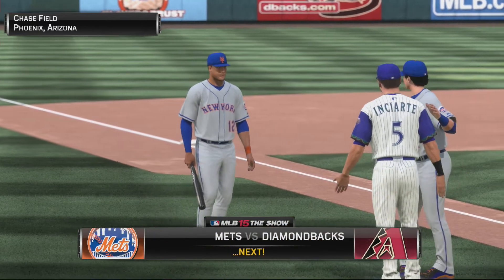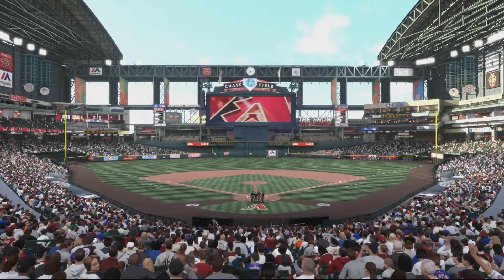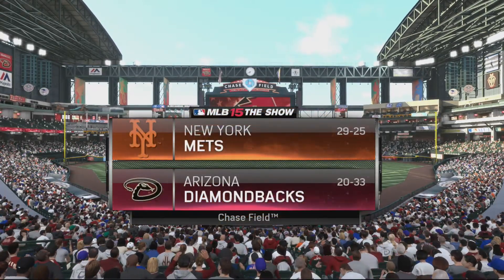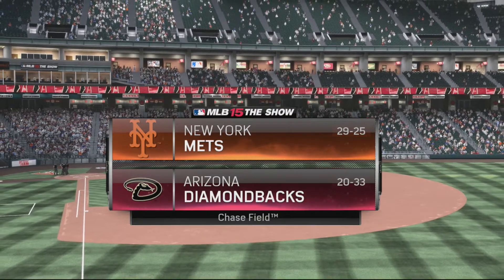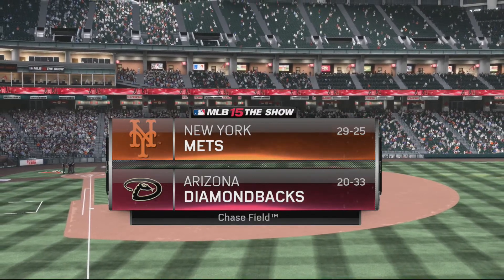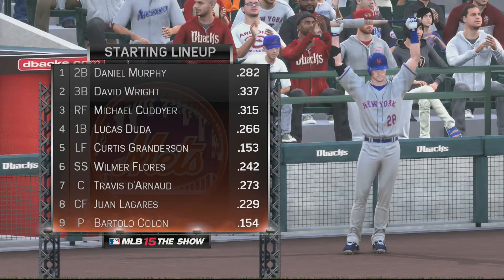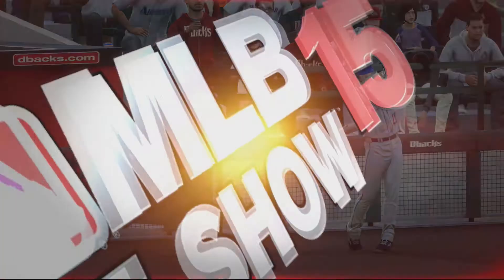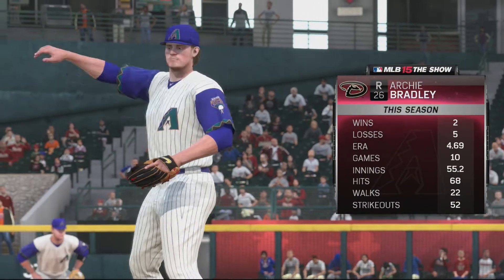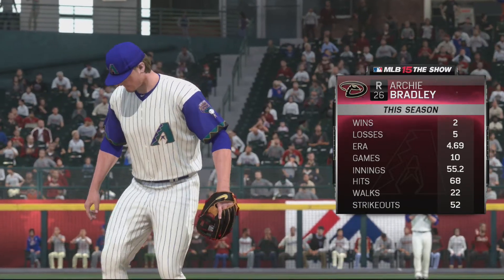Moving on to the game, we're at Chase Field taking on the New York Mets. Special game today - we're wearing these beautiful throwback purple uniforms, which were some of the best in baseball at the time. They weren't kept when the team switched to red, which I was pretty upset about, but now they wear them every Thursday home game. Looking at the Mets lineup, David Wright is hitting .337, Michael Conforto hitting .315 - two guys to watch out for. We'll be pitching Archie Bradley, who's been struggling with a 4.69 ERA, 2-5 record in 10 games.